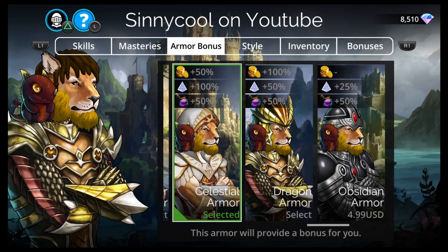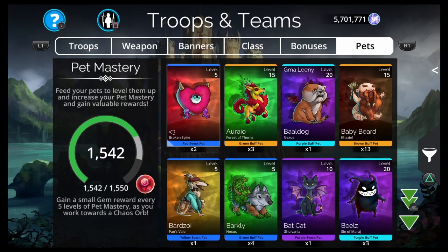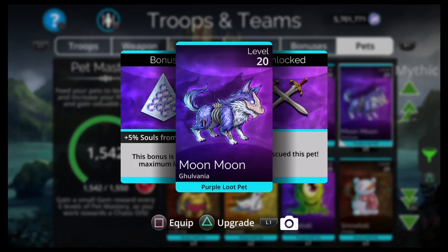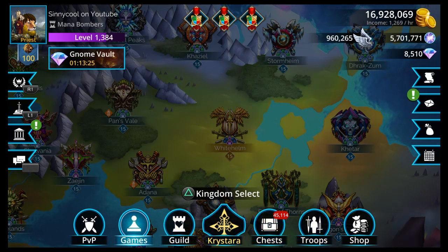Death Knight armor is only 20 bucks right now; if you don't have it, equip your Celestial which costs 500 gems. After that, make sure your Moon Moon pet is fully ascended if you can. You don't have to equip it on your hero — you get the bonus as long as it's in your stable and fully ascended. That's another 5% souls on top of the 100% from armor and the 150% from Ferris Ra.